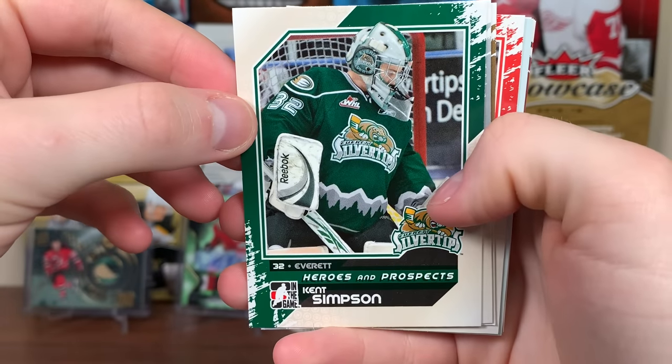There's Anton Hudobin — most interesting man in hockey. There's Eric Tangrady and Joe Colbar.